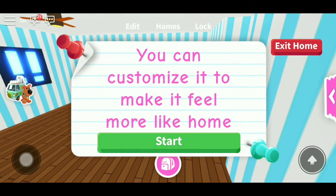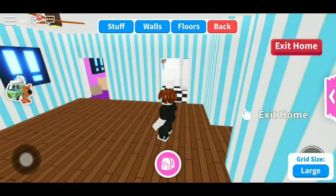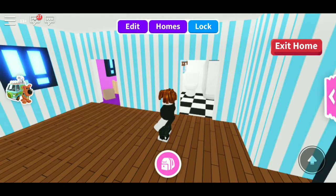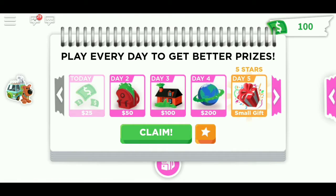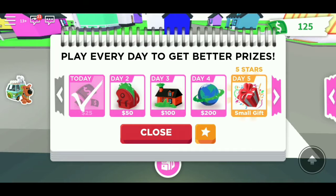Right now, you're standing in your house. You can customize it, make it feel like more of a home. I can edit the walls, but I don't have Robux or anything. Exit home - I want to go outside, bro. This is actually pretty cool. I have a hundred bucks. Play everyday price - I got 25 bucks, yes sir. Now we upgraded - 125.